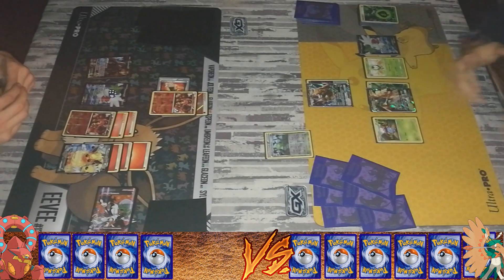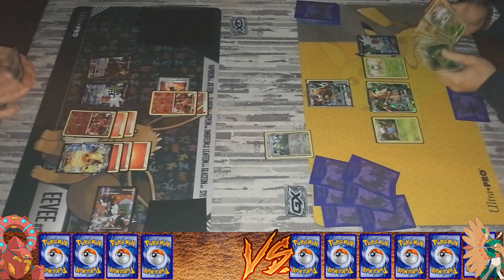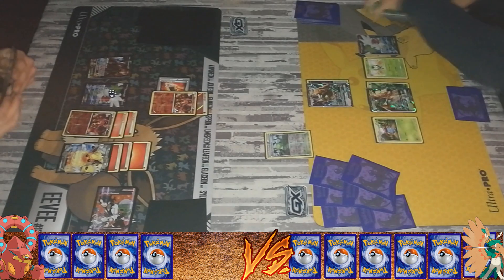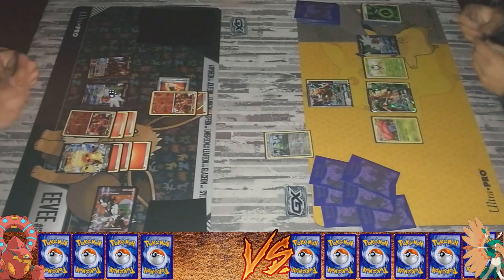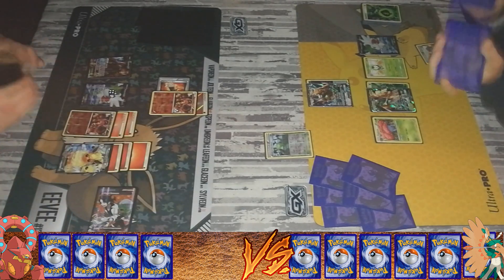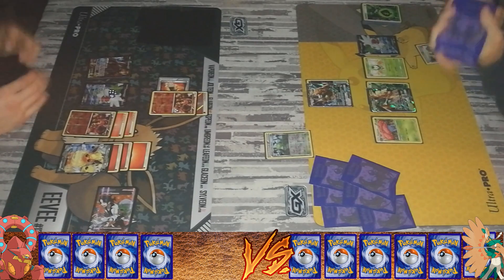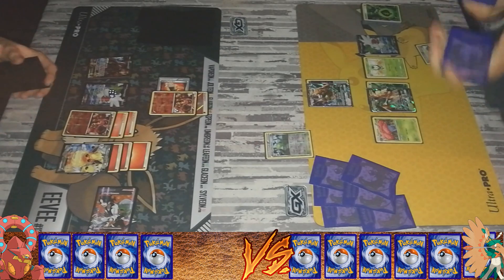You couldn't replace the Forest of Giant Plants. Now we see Vileplume again. I'm actually going to wait to evolve Vileplume because I still have a few trainers left to use. I'm using an N here — I got out the Vileplume and I'm using N in this situation. You get four cards and I get six, which is kind of good because I still need another Decidueye to snipe.